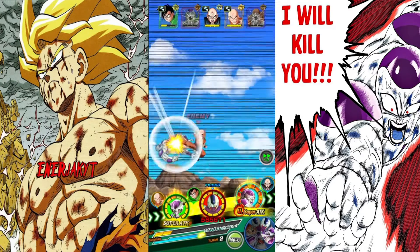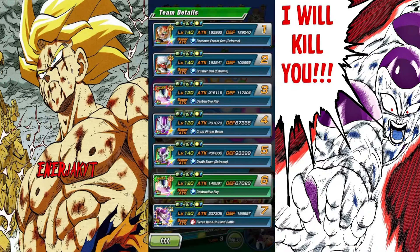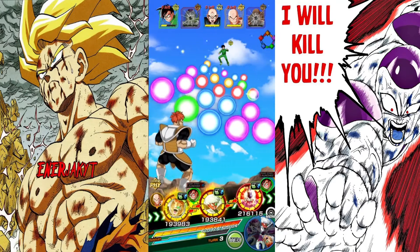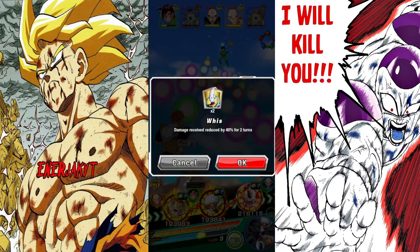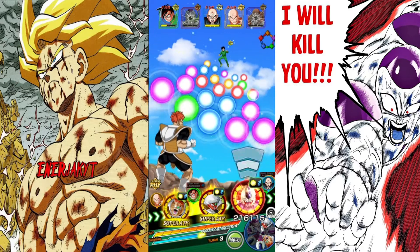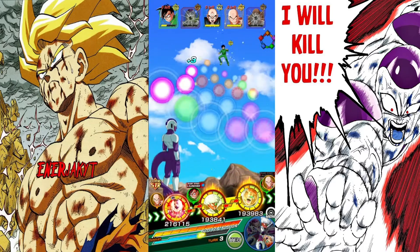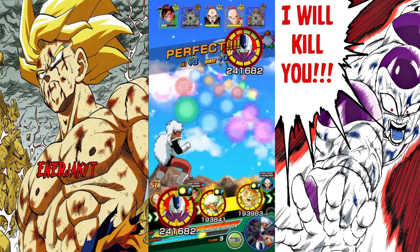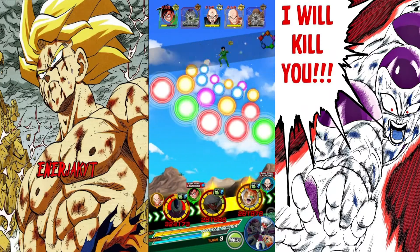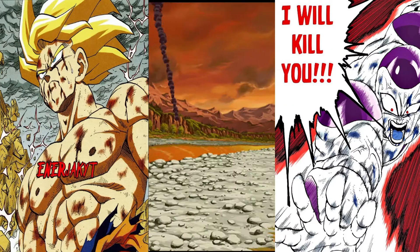It's not really something you can ignore — full power Frieza doesn't care. Let me use a senzu bean here. He's launching a super attack — I should use a release too. I didn't see he was launching a super attack as well. We'll debuff Gohan and just pray that Cooler guards.